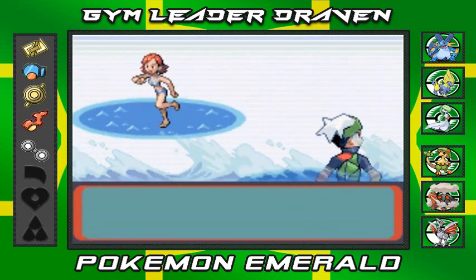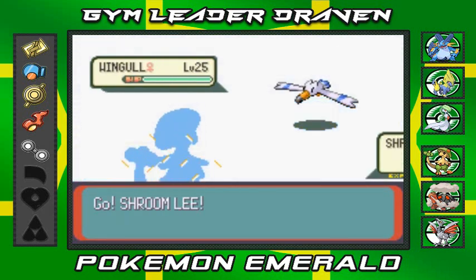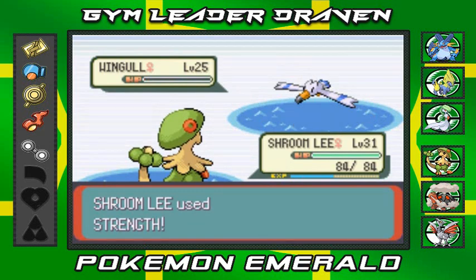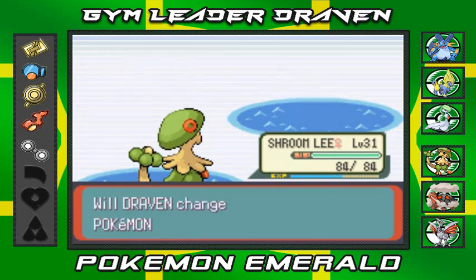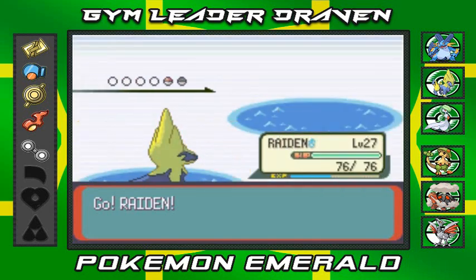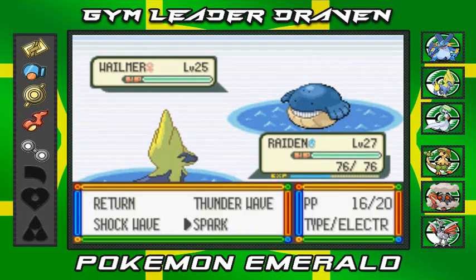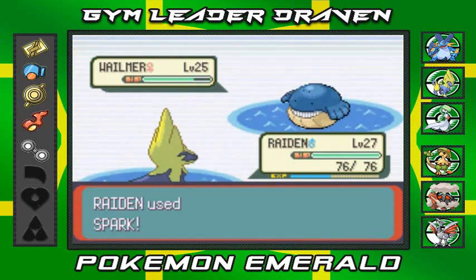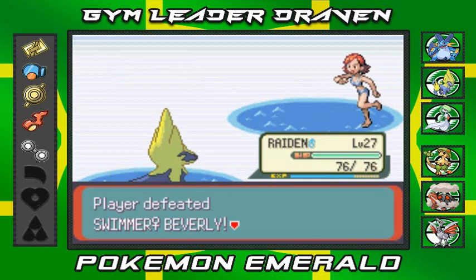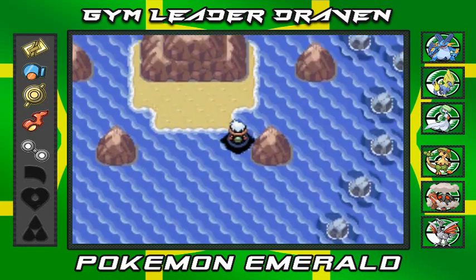Another battle against Beverly, who comes out with Wingull first. I'm at a disadvantage, so I'll use Strength. Then she sends out Wailmer — switching to Raiden. Wailmer's a big tub of blubber but gets defeated quickly with Spark. Raiden is kicking butt right now.